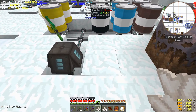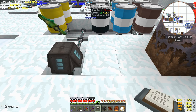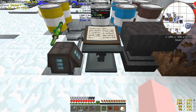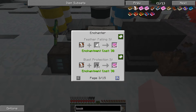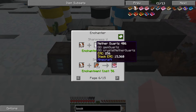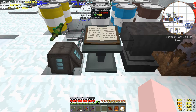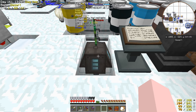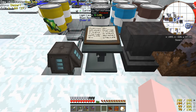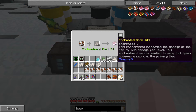Enchanter and an anvil — enchanter there, anvil there. For the enchanter, if we want to make Sharpness we need 60 nether quartz and 31 levels. I'm going to need a few more levels. 31 — right on the mark. There, we got Sharpness 5.